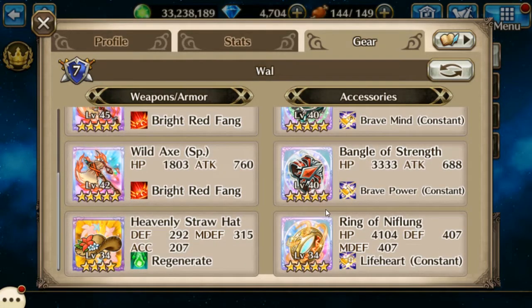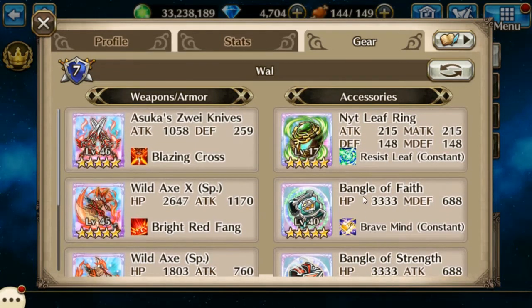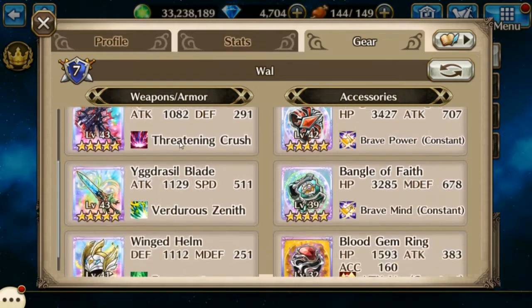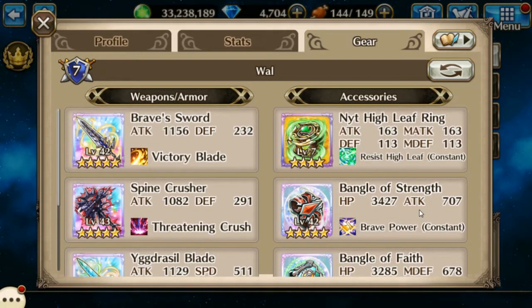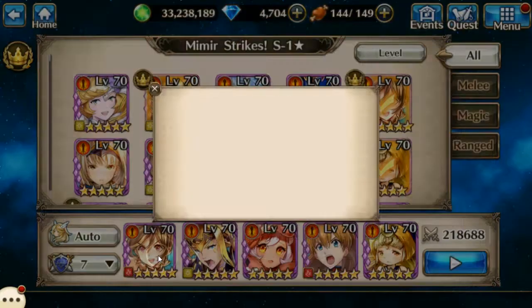Berserker Bear also has a Ring of Nifflung, Bangle of Strength, Bangle of Faith, and the Night Leaf Ring. On Thor I have the Brave Sword, the Spine Crusher, a Yggdrasil Blade, a Winged Helmet, a Blood Gem Ring, a Bangle of Faith, a Bangle of Strength, and the Night Leaf Ring.